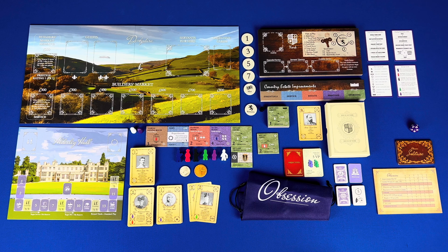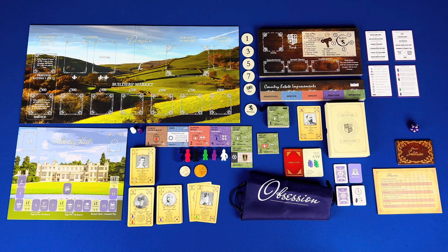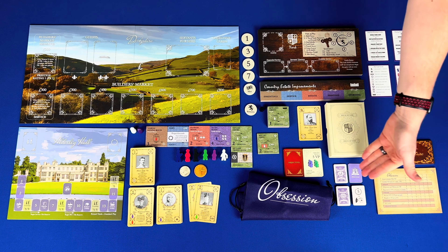Servant meeples: blue is the butler, red is the housekeeper, black is the under butler, green is the valet, purple is the ladies maid, and white is the footman. Coins come in 100 and 500.